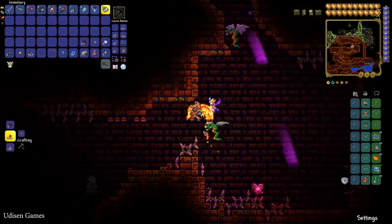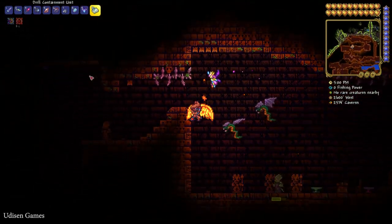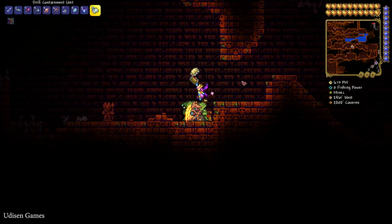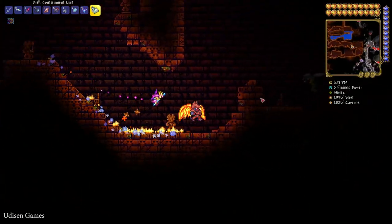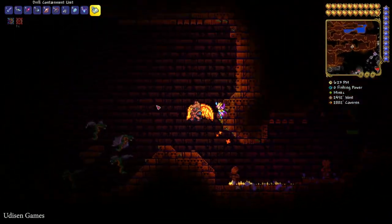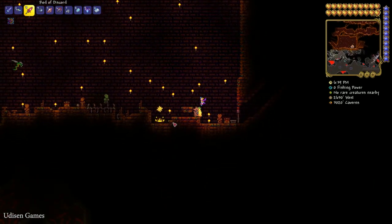You must find the Lizard Power Cell inside the temple. I also highly recommend collecting a Solar Tablet — it is not required for this video but it is very useful later, as it can summon a Solar Eclipse event. In the temple you will also find a huge room with an altar.